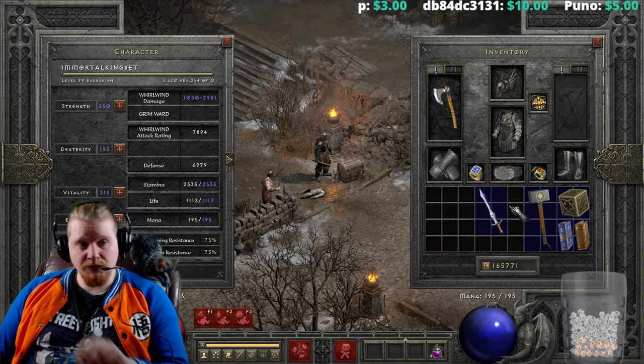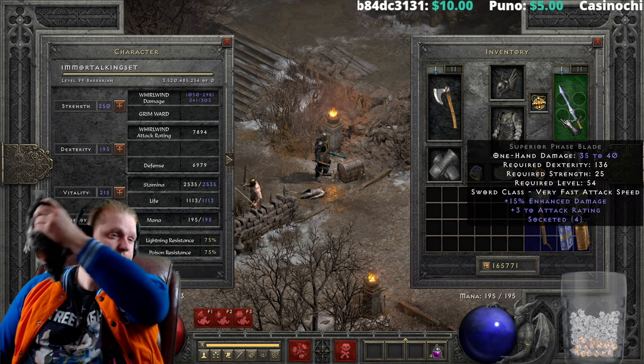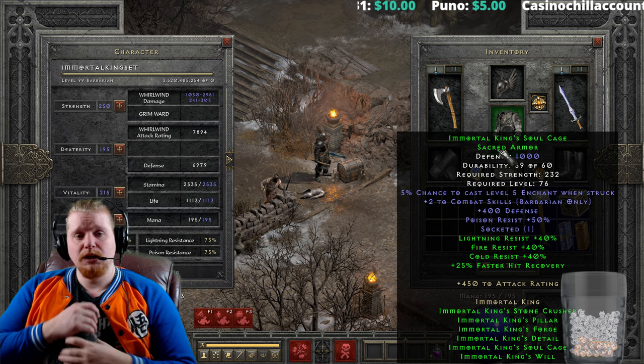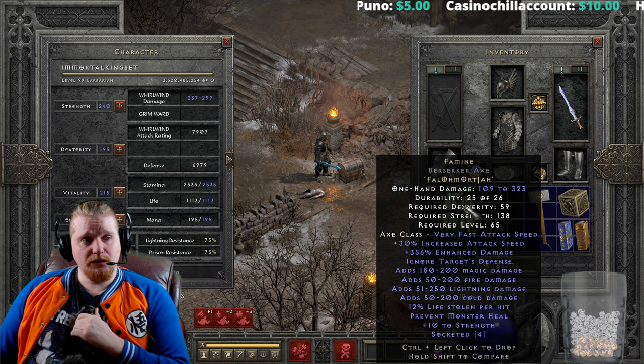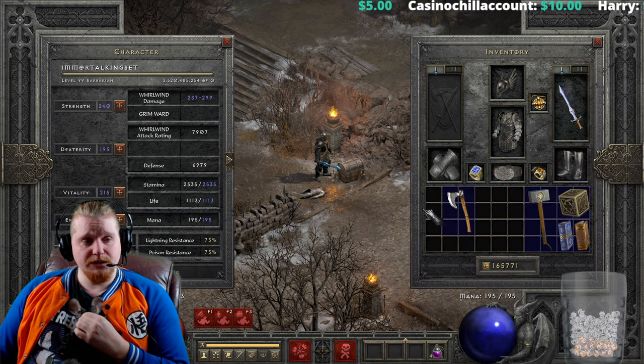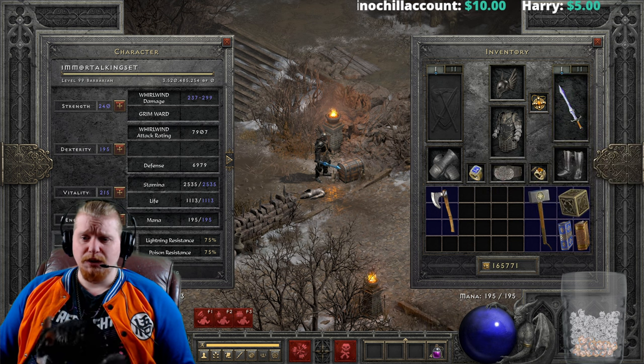It's important to note that when you have elemental damage on the weapon, that weapon does not give its elemental damage to the other weapon. So if I put on, for instance, this phase blade, you'll notice that the phase blade only has 241 to 303 damage — very, very low. And if I take the weapon off, you'll notice it pretty much stays the same. The reason is because the elemental damage is not being shared.